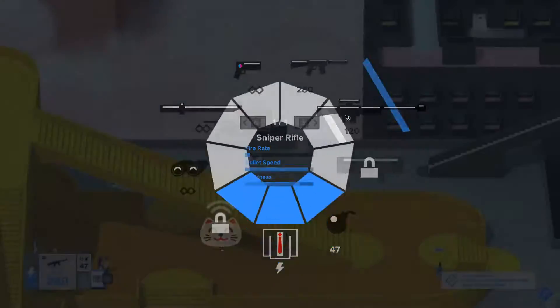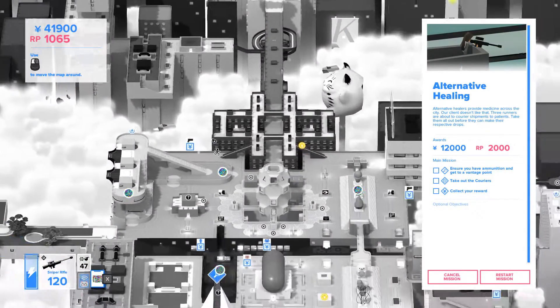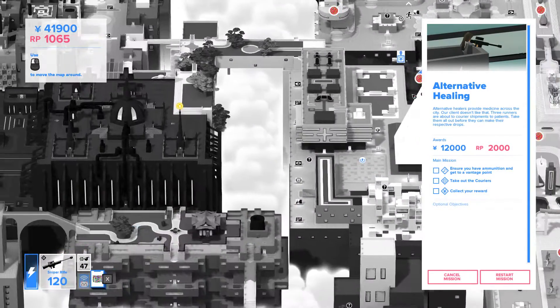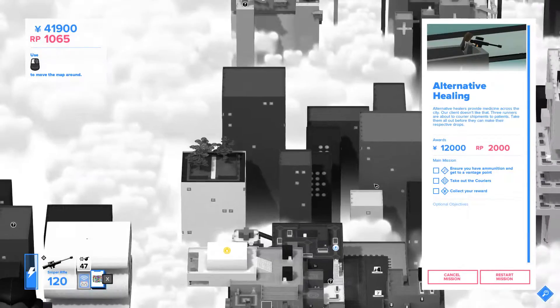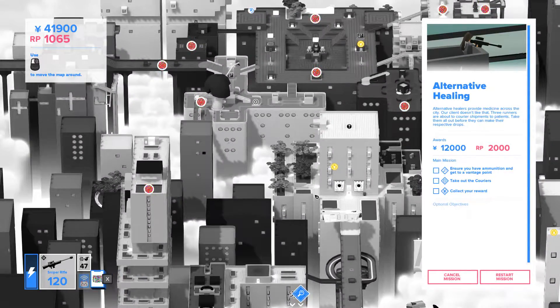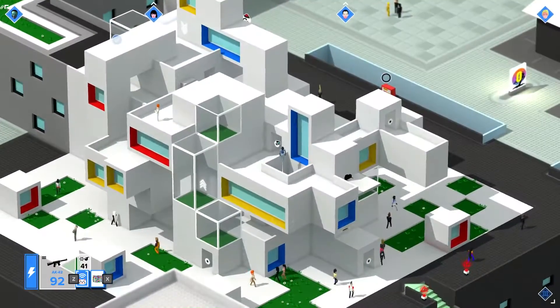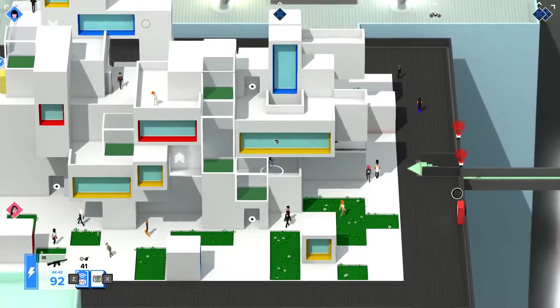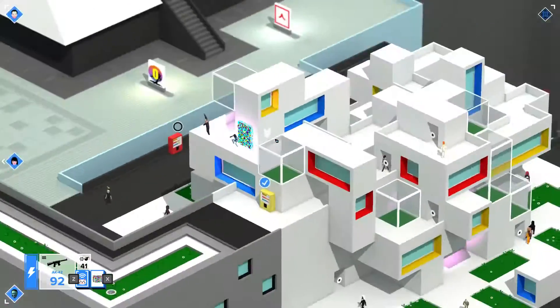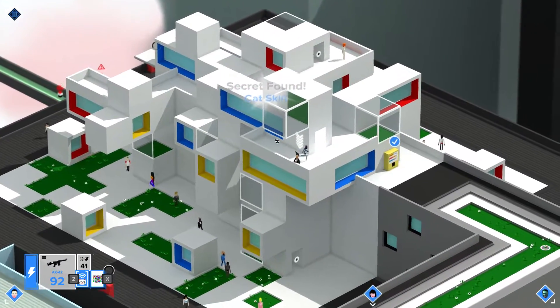There are teleport points scattered throughout the world as well that, once unlocked, will allow you to quick travel around the map. The map is pretty large, I might add, so you'll be pretty thankful that you can travel around quickly because going around on foot will take a little while. There are also all kinds of collectibles in the world — suits, points of interest, skins for your weapons and skins for your cat. Yes, I said cat, and I'll talk about that in a little bit.